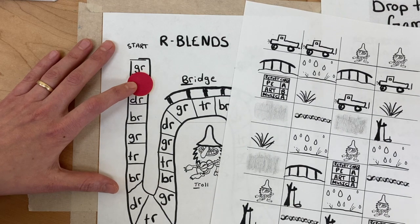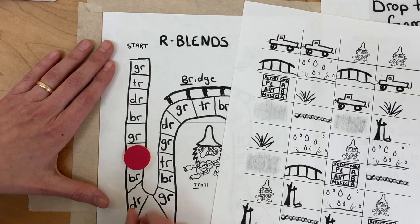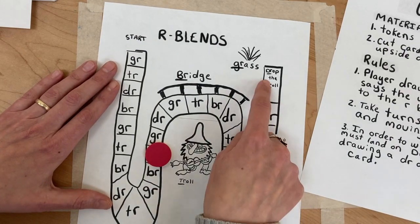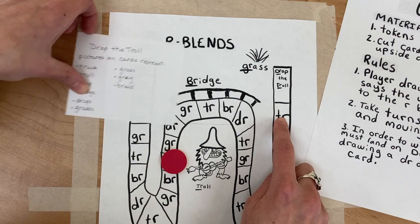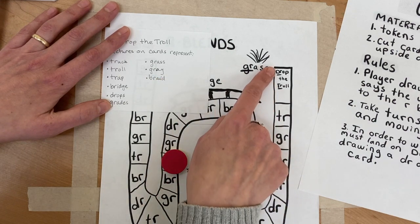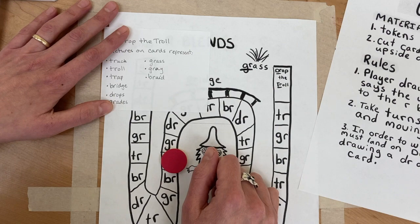Maybe on my next turn I pick up a truck — again I get to go to a TR space. In order to win, you must land on Drop the Troll by drawing a DR or TR picture card. So if you draw grass, gray, or braid, those are not TR or DR, so you can't move there. The first player to get to the Drop the Troll space wins the game.